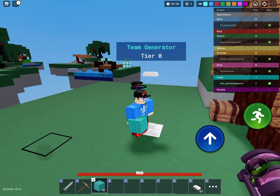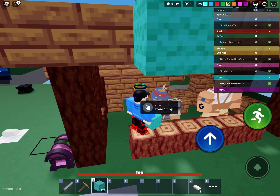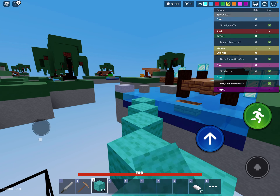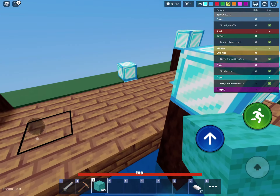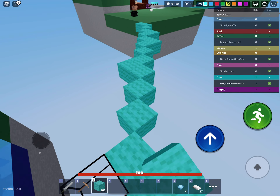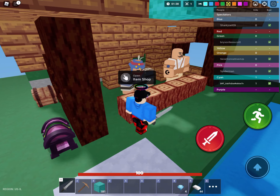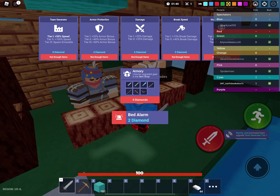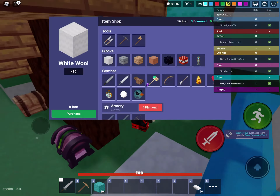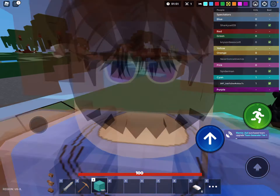For the fourth and last tip: get diamonds, because you want to get that tier one generator fast so you can gear up and get what you need. Right now I'm gonna get my team generator upgraded — now my team generator is at tier five. Now I can get leather armor, and I already have this many blocks.